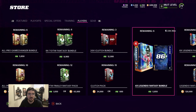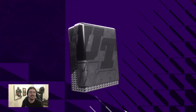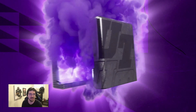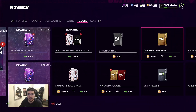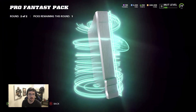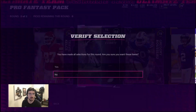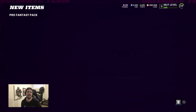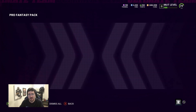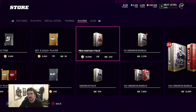Unless EA turned these odds down, because maybe they were like, 'oh yeah, people could just rip like a millie pro fantasy and complete the whole Luke Keekly set' - I mean honestly they could. We'll take all the high golds of course. 88 overall, we'll take it. So far we got an 88 and 89 and about 140k - that's about it.